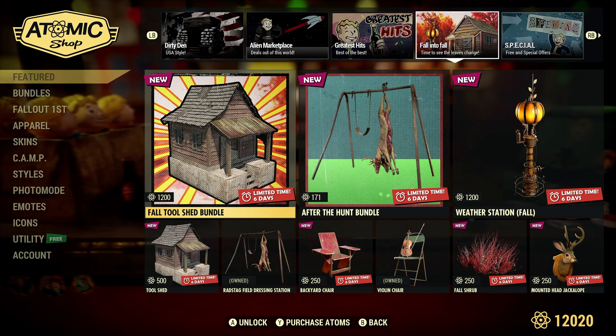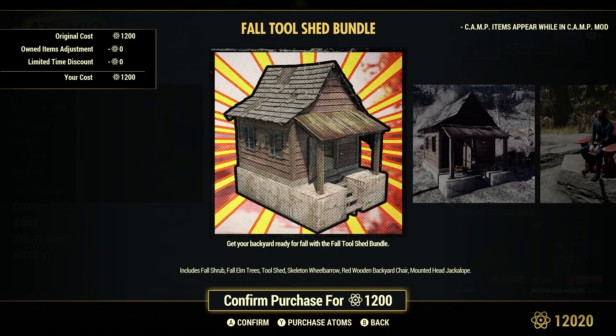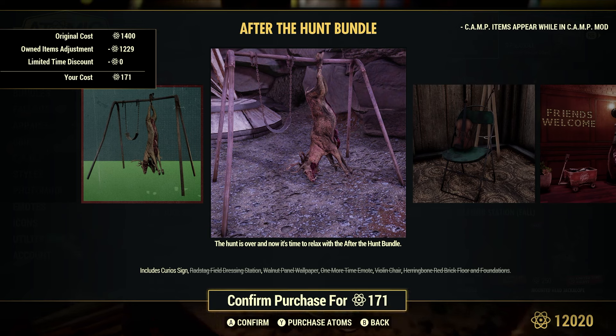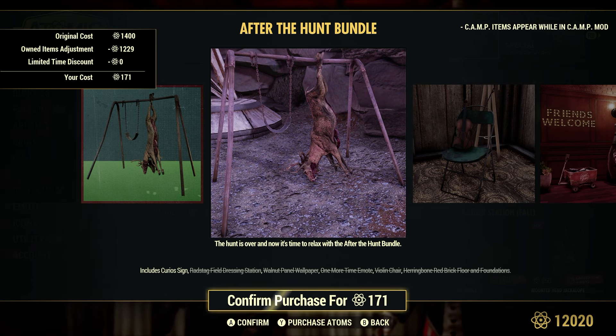Fall into Fall — time to see the leaves change. This is the last week for this section, for now anyway. The Fall Tool Shed Bundle, 1,200 atoms. After the Haunt Bundle, personal cost is 1,400 atoms — heavily discounted for me because I own quite a few things in there. I did make a video a while back on the Thrasher dressing station and also went through the Radsteg field dressing station. This Radsteg one only collects Radsteg meat, but it'll collect it passively while you play the game, saving you time for daily and weekly challenges involving meat-based meals.